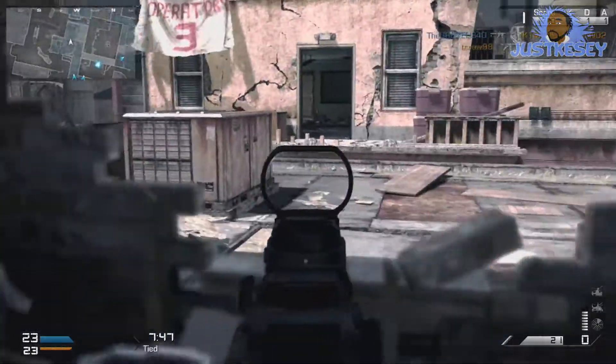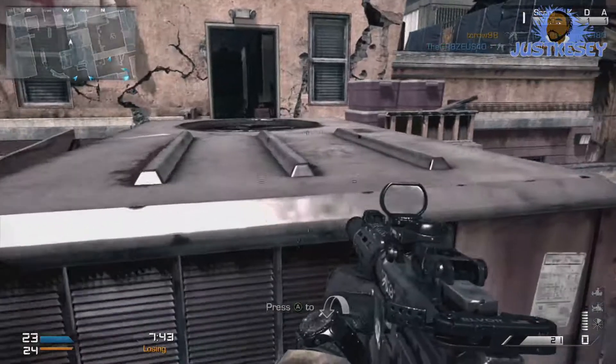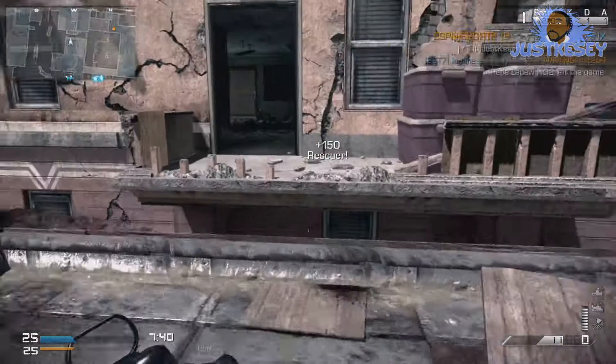Before you go through the wall, make sure you aim down your sights just to be careful. Another tip about being in this area: pay attention to that upper roof area, because they're going to see you before you see them. Take a couple of seconds, glance up there, then go on about your business.